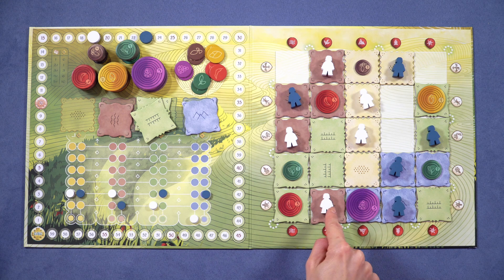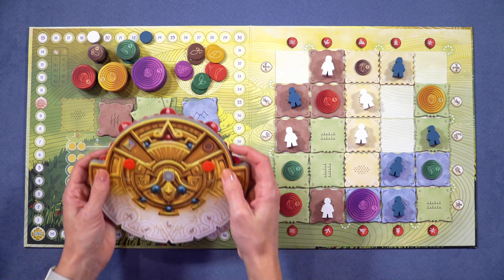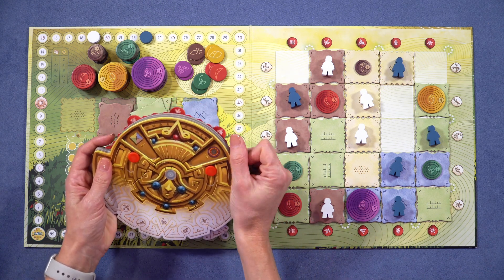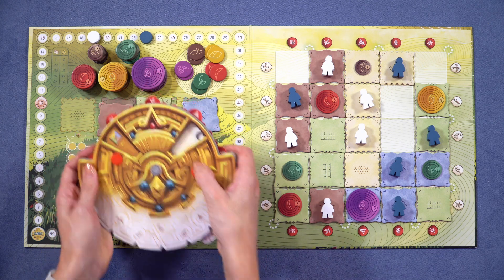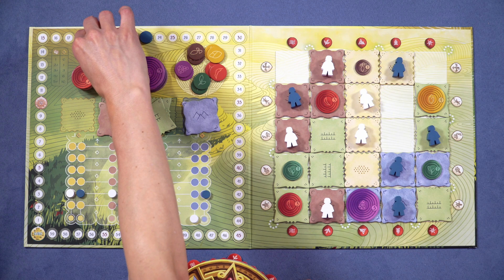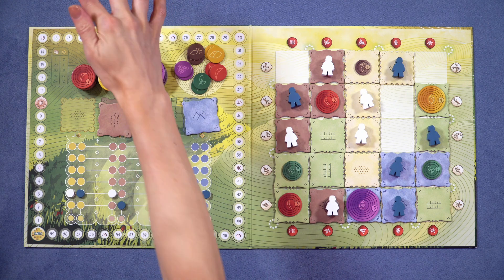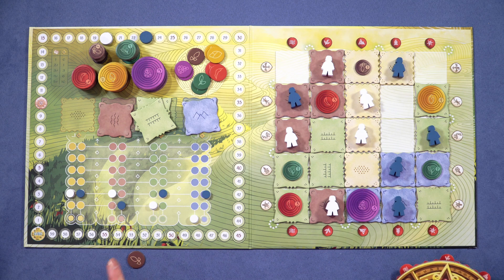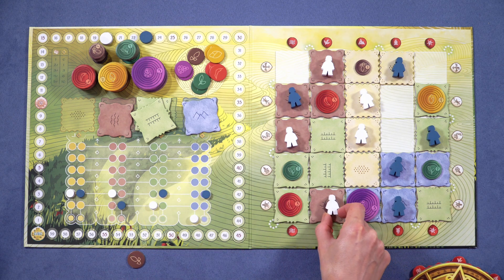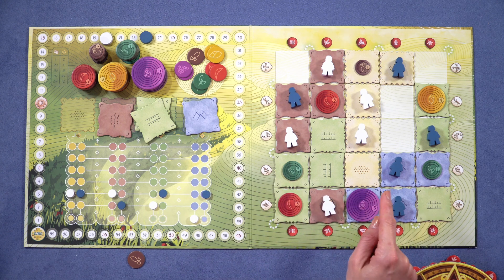I'll just divine. I'll go here - this is a one, obviously. So show them how to divine. It works like this: same coordinates, turtle. But you open this window here and it is a one, which we knew. So I'm going to get one point because I'm correct, and then I get to take the one sweet potato token. These are offering tokens and they'll be used to help us get more points later on. You can keep divining as long as you're successful.